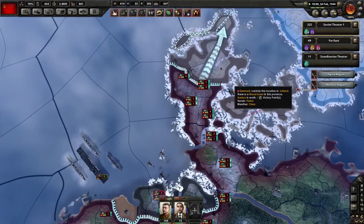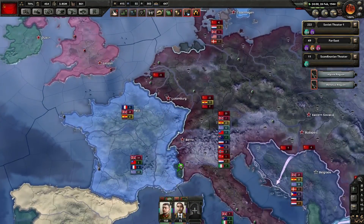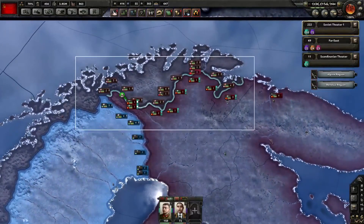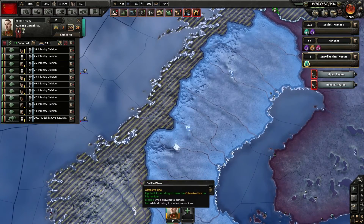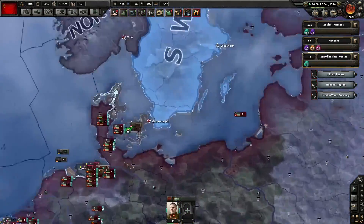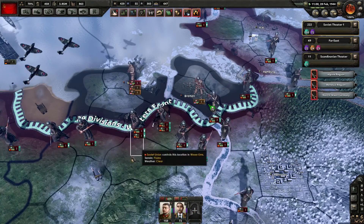It seems like they have pulled back, which means we're going to run all the way over Denmark now. I think Norway is also part of the Allies - yep. So we're going to have to shut that down at some point. You guys can be given an offensive line. I don't think that's going to amount to anything, but I'd be annoyed if I didn't at least try - or have the AI try.